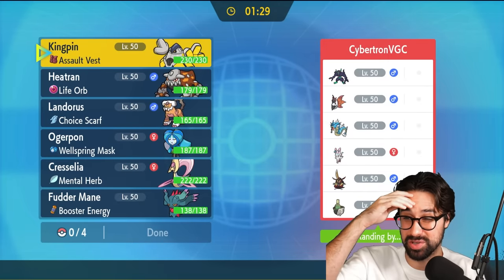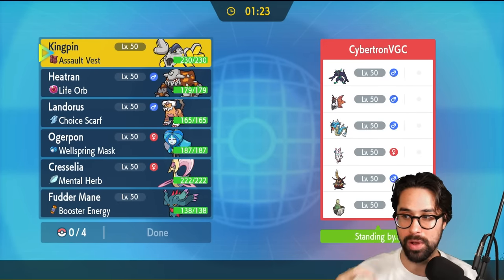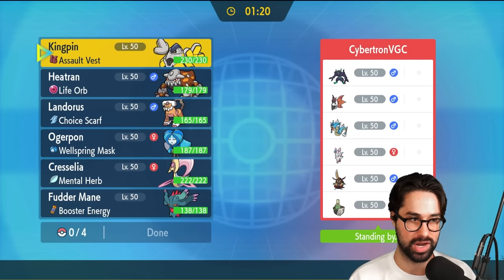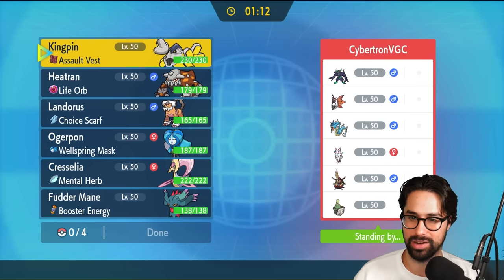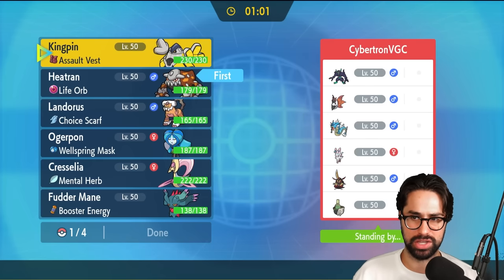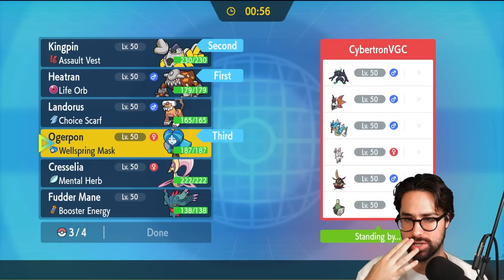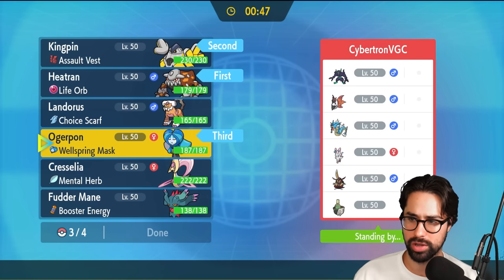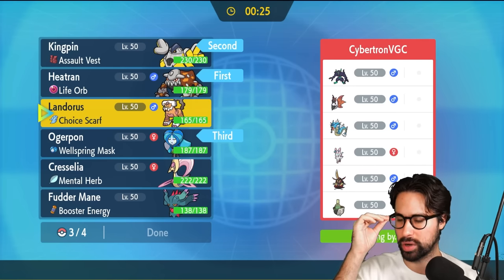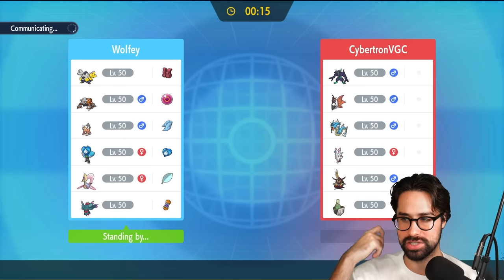Aaron has a lot of setup on his team, and he also has Grimmsnarl for Dual Screens, which is pretty scary. There's also Volcarona with Quiver Dance, Heat Wave, Giga Drain, and Terra Grass, and King's Gambit with Swords Dance and multiple powerful attacks. My Cresselia is actually pretty bad here — Grimmsnarl is Terra Ghost. I think I'm going to lead with Heatran and Iron Hands and have Ogrepawn in the back. Heatran looks really strong here with super-effective Flash Cannon against a lot of these Pokemon.